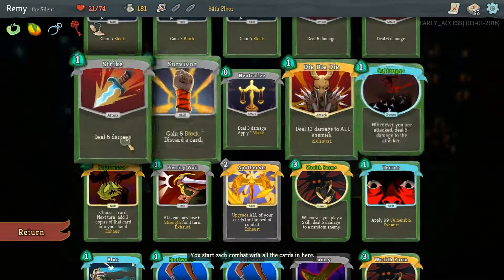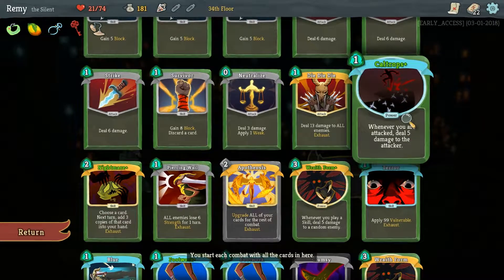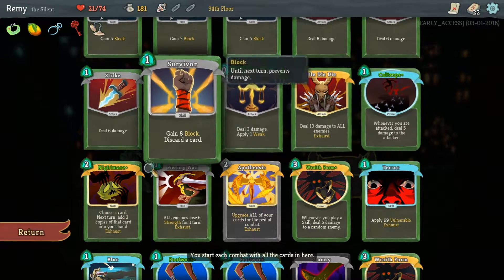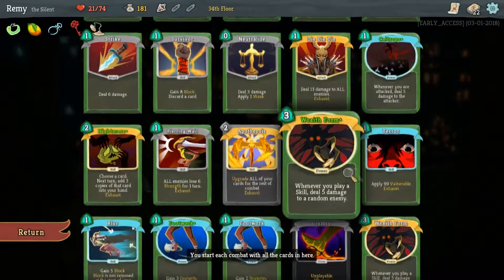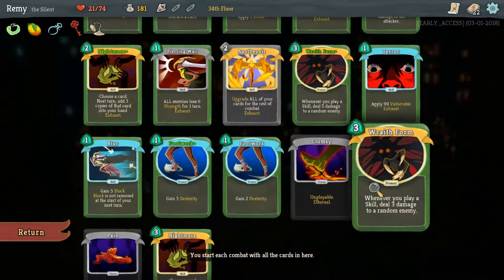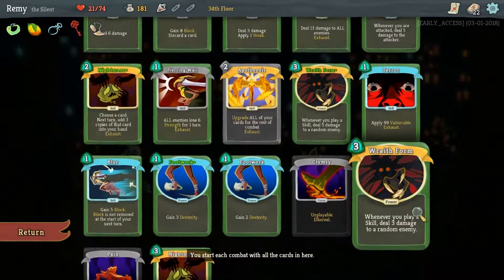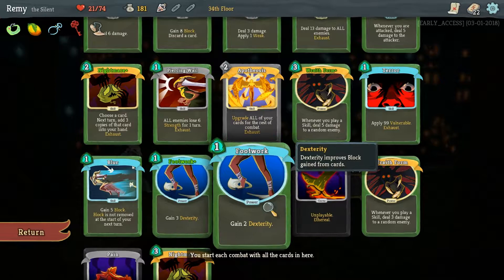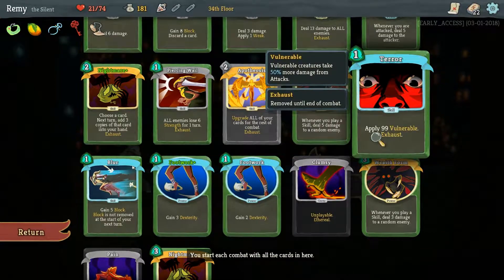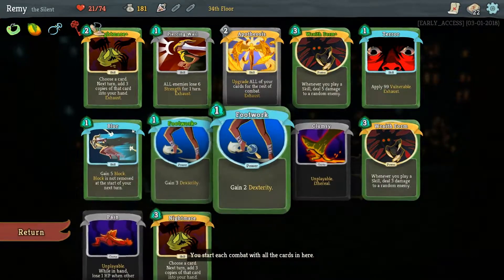To maximize the Caltrops, I decided to take on Nightmare so that I could make three copies of it, now that it's upgraded. That would deal 20 damage every time an enemy attacked me. And in further encounters, I ended up getting myself two copies of Wraith Form, and making a second copy of Nightmare, so that I can also deal damage for playing skills. I've got Apotheosis so I can upgrade everything. I've got a couple copies of Footwork. Terror, also Exhaust. So most of my deck is Exhaust or Power, and I've currently got two Curses which I need to remove.